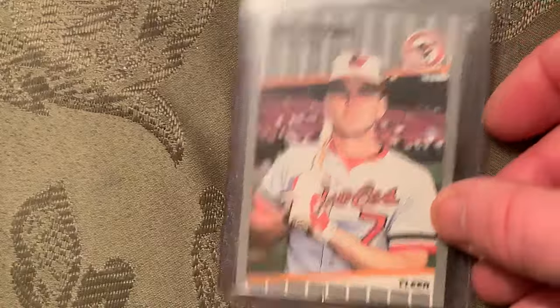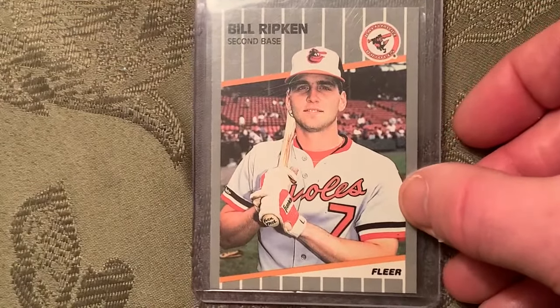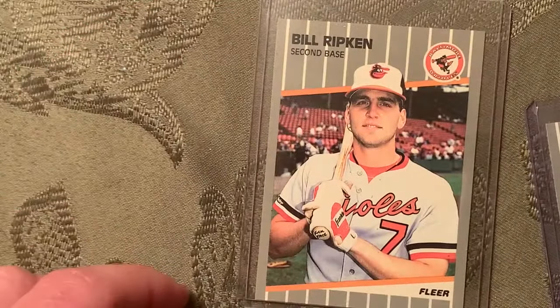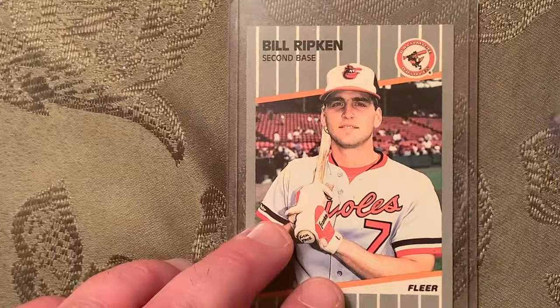At number 6 of all time is the 1989 Fleer error card — the Billy Ripken error card with the FF written on the knob of the bat. One of the most famous error cards of all time.